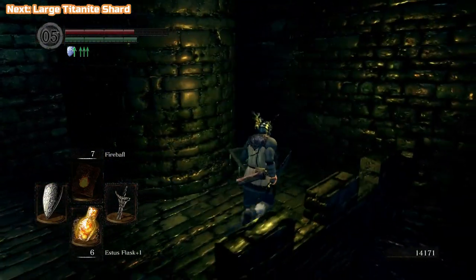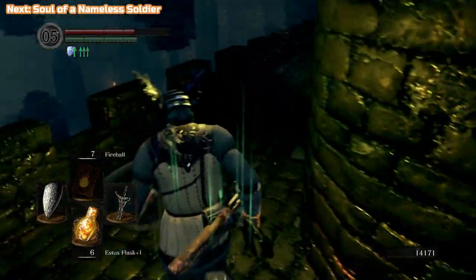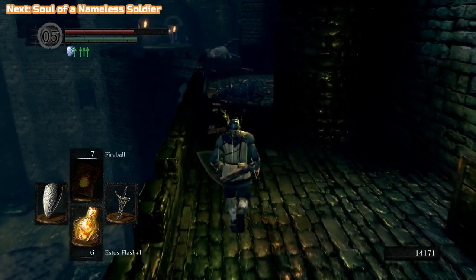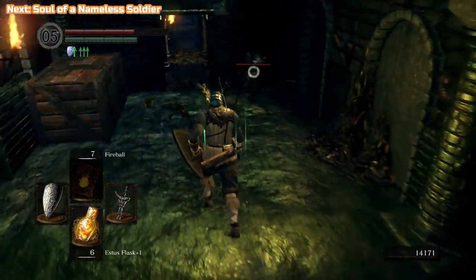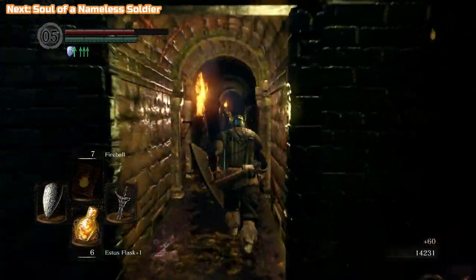We're going to go around and get some Large Titanite. That's the boss arena for the Gaping Dragon — one of the best looking yet easiest bosses in the game. It's going to come as a relief if you struggled with the Capra Demon. Hopefully you didn't.